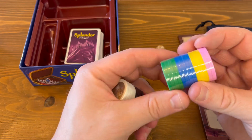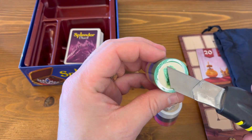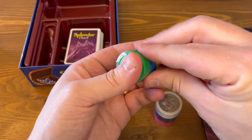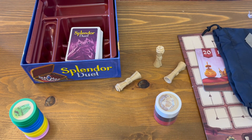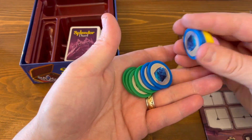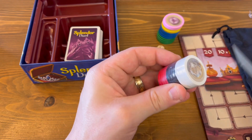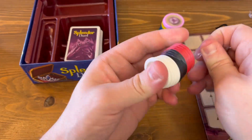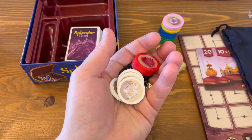And then you have the weighted tokens. There's some decent weight to them. I don't want to scratch any of this, so let's do this very, very carefully. I wish I had Splendor here so I could do an immediate size comparison, but I do not actually own Splendor. The tokens come in red, black, and white — much like original Splendor. And there's a diamond too.